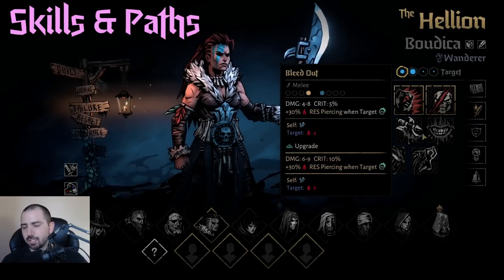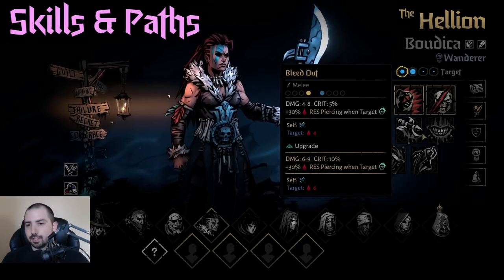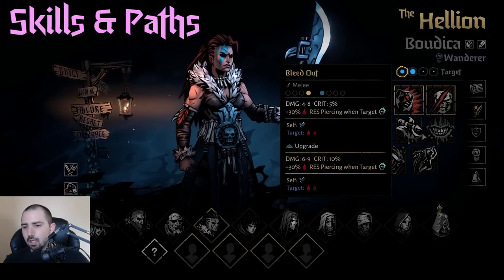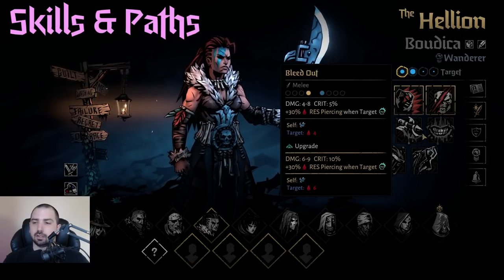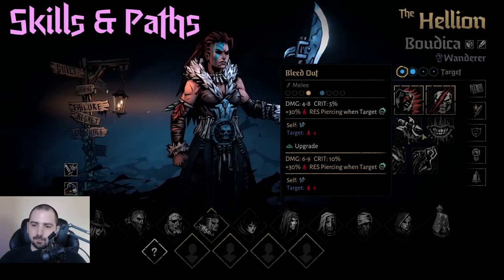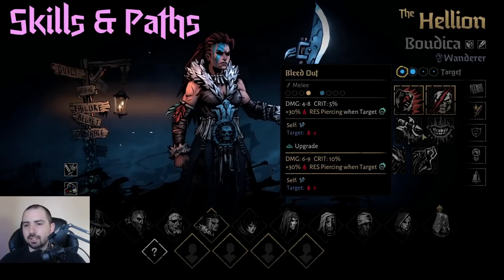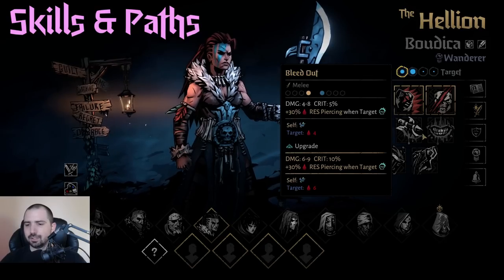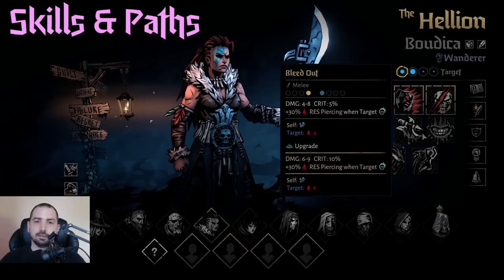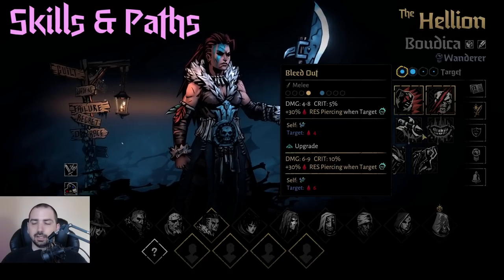Bleed Out is surprisingly good — it's just that Howling End is better. Otherwise it's a lot of damage, and you don't really care if you Wind yourself because the on-hit damage isn't that important; you really want that bleed damage. If you have the trophy that doubles your bleed damage and you crit with Bleed Out, you do about 60 damage over time with bleed over five turns before any on-hit modifiers. That is a ton of damage, so if you can guarantee a crit, this really pops off.